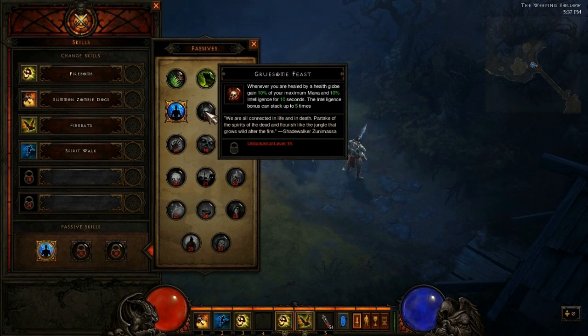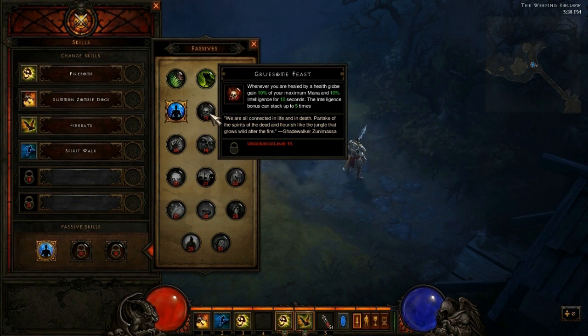Moving on to the fifth passive skill, Gruesome Feast. Whenever you are healed by a health globe, gain 10% of your maximum mana and 10% intelligence for 10 seconds. The intelligence bonus can stack up to 5 times. This one's pretty cool — it gives you a 5-stack of a buff that increases your intelligence by 10%, and intelligence is what gives the Witch Doctor more damage. This could be a big damage boost if you're constantly stacking it by picking up health globes. If you get 5 stacks, that could be 50% more intelligence and 50% more maximum mana, which is pretty awesome.